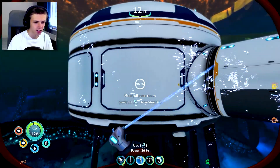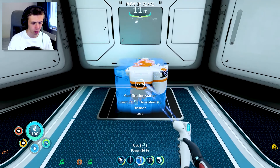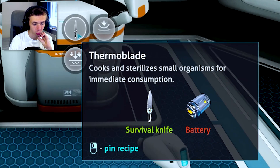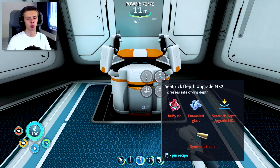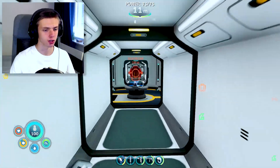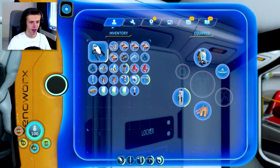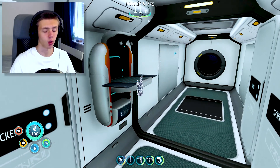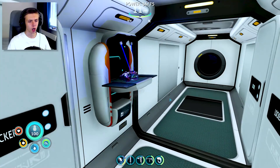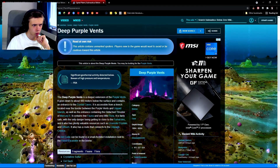Let's finish building this multi-purpose room. I'm putting the modification station here - this is probably a good place for it. What can I make? A thermal blade - I should probably do that. Sea truck depth upgrade Mark 2 - that's something I need. Wait, you can get kyanite in this game? Anyway we need ruby, enameled glass, and synthetic fibers. I need to make enameled glass first, and then figure out how to make synthetic fibers - apparently you need a spiral plant clipping. What even is that?